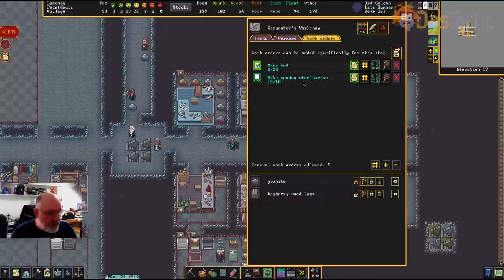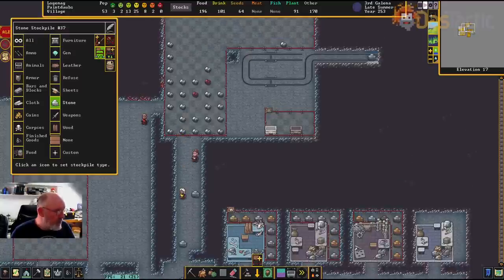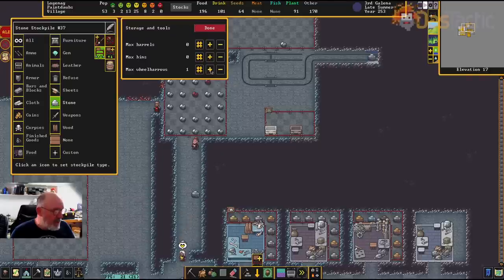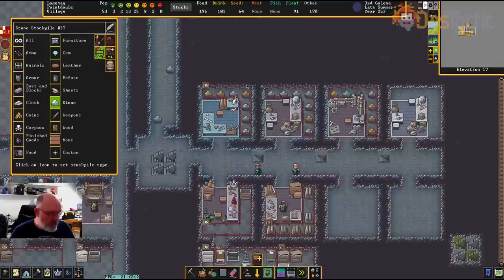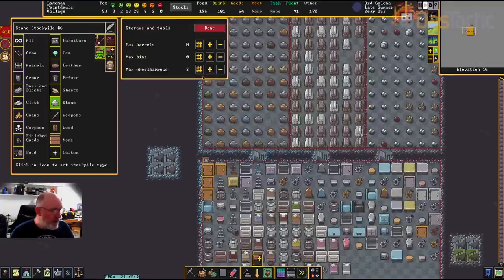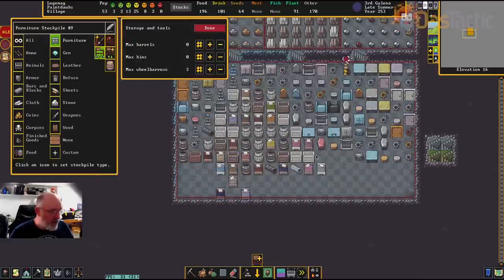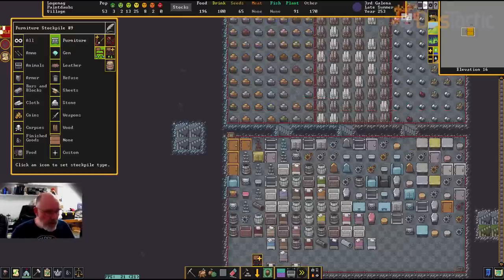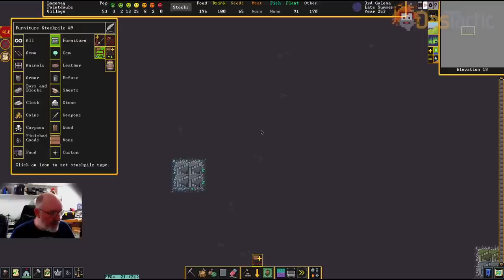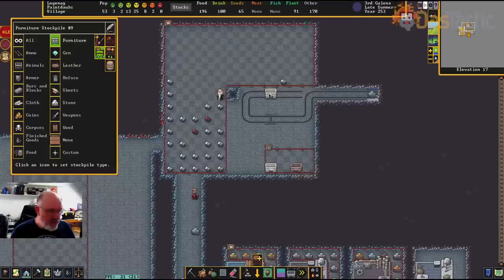One thing I forgot to do earlier was to make wooden wheelbarrows — this will speed things up. Going back to these stockpiles, I'll ramp up the number of wheelbarrows allowed. Similarly with the heavy stockpiles. This is loosely related to the minecarts but it will dramatically speed up what happens in the fortress as far as moving different bits and pieces.